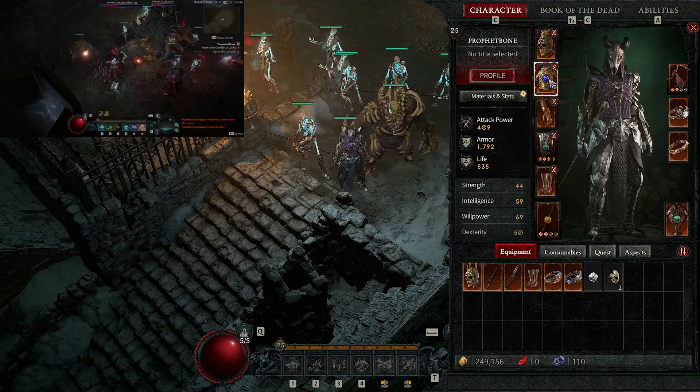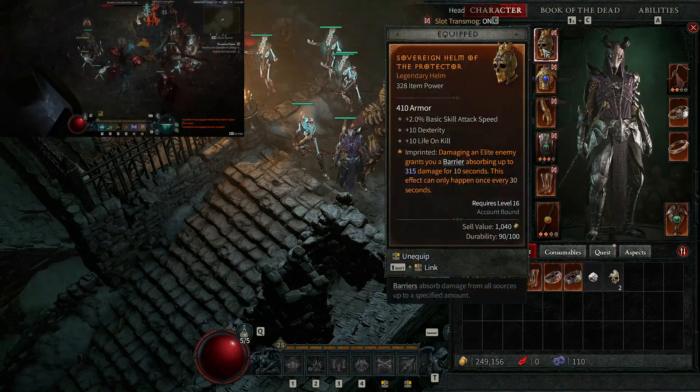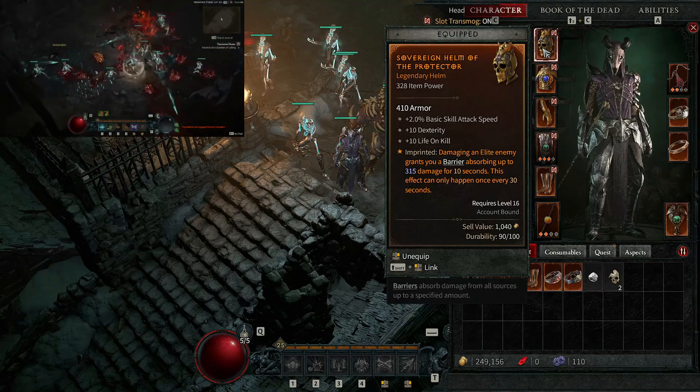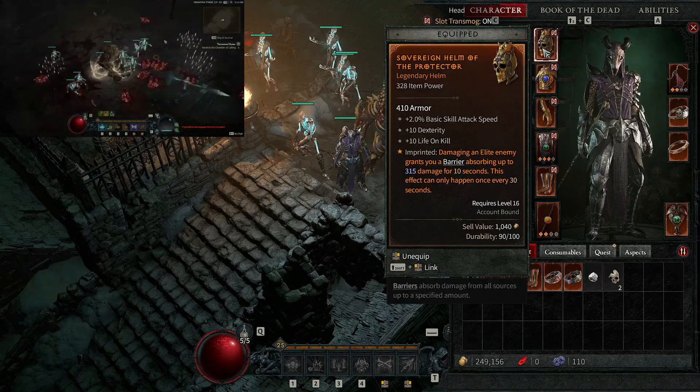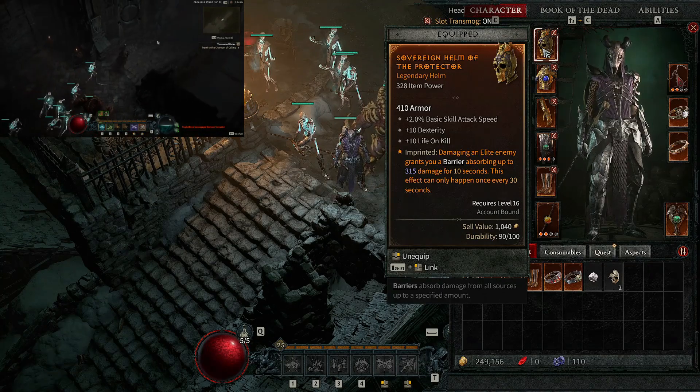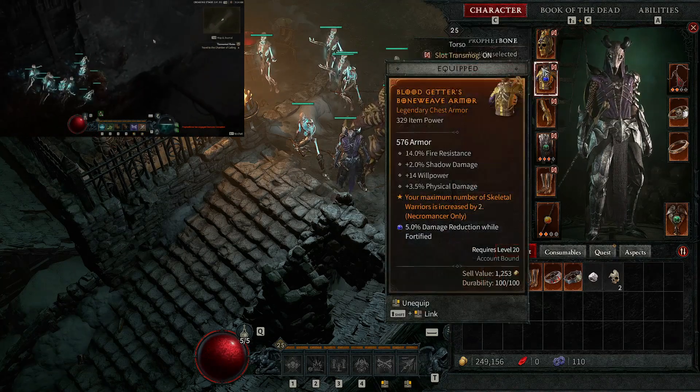First off we have the helmet — Sovereign Helmet with the Protector aspect. Basically, I imprinted: damaging an enemy grants you a barrier, giving the Necromancer more tankiness — a barrier for 315 damage for up to 10 seconds, applicable every 30 seconds. Absolutely nuts.